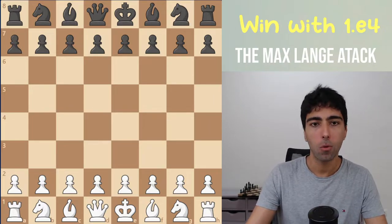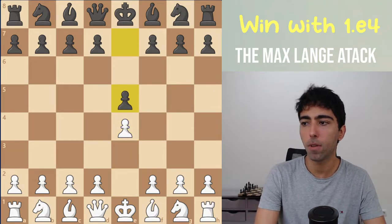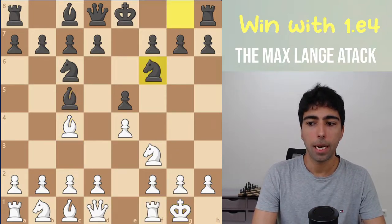How do we get the Max Lang? It's after the moves e4, e5, knight f3, knight c6, bishop c4 — the Italian — bishop to c5, castle, knight f6.